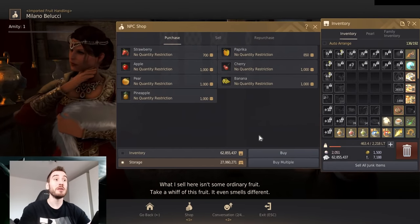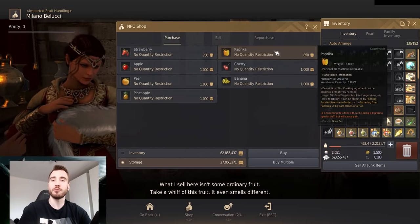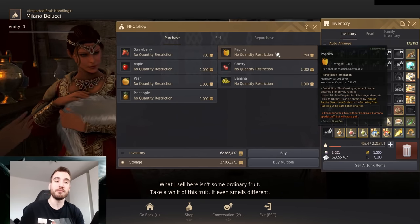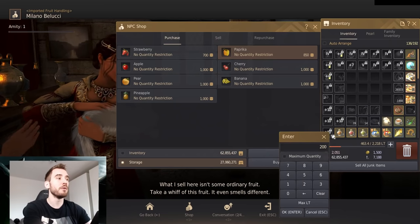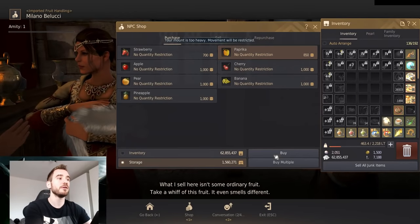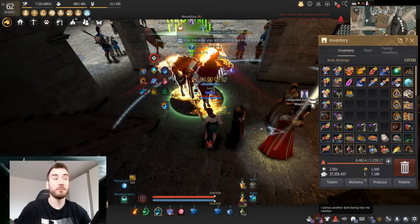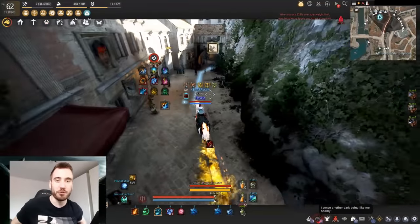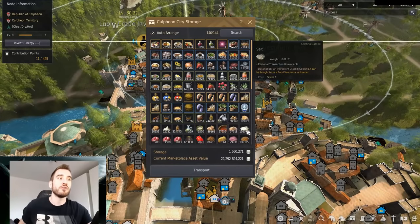As you can see, she sells a whole bunch of fruits and vegetables. Always buy the cheapest ones: strawberries for fruit and paprika for vegetables. When a recipe requires fruit, it doesn't matter which type — any will do, same with vegetables. So I'll just buy a bunch and stack my horse so I don't have to keep running back and forth, then ride back and put it into storage for easier access.